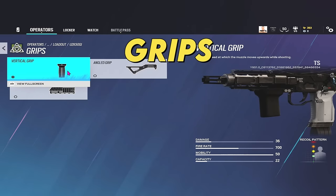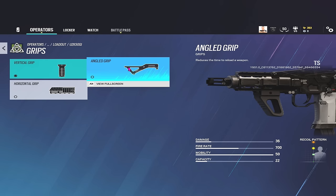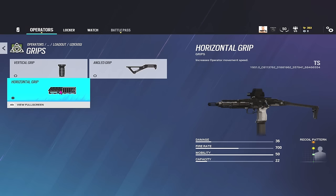Now let's talk grips. The vertical grip does exactly what it did before but it's slightly less effective. It used to give you a 20% vertical recoil bonus; it now gives you a 15% vertical recoil bonus - so it's lost 5% of its effectiveness. The angled grip used to allow for a faster ADS time, but that bonus has now been moved onto the laser sight and onto the various sights and iron sights. The angled grip now gives you a reload bonus - a 20% time bonus when reloading your weapon, meaning it takes 20% less time to reload.